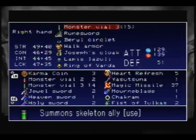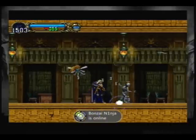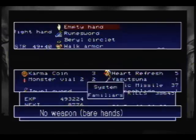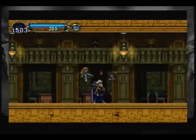These spawn enemies — there are actually three types. This one spawns a skeleton, this one spawns a bat, and there's one that spawns a Merman.